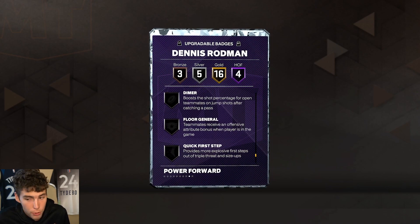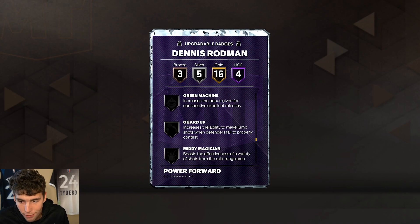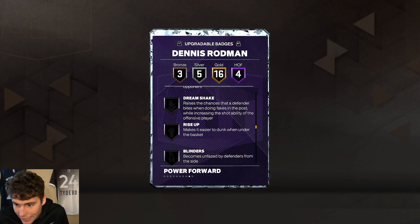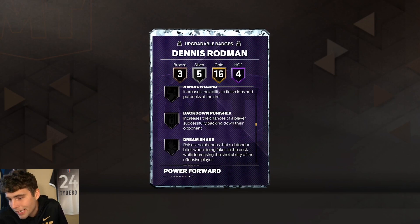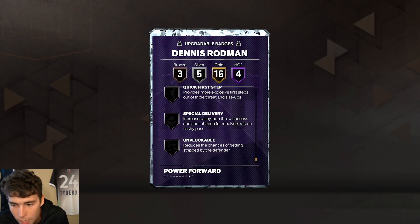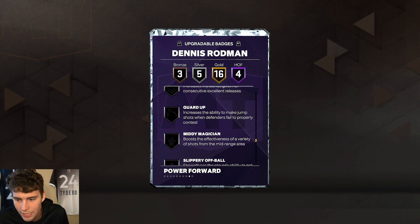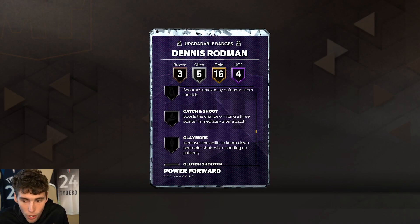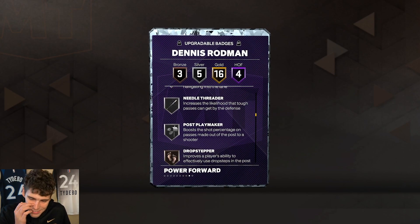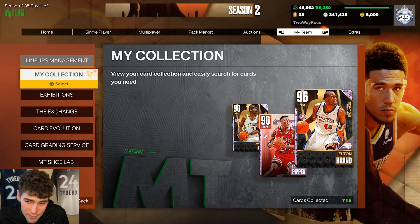With only 28 base badges, you'll need to add a lot. You want to give him Unpluckable, Quick First Step, Break Starter, and some shooting badges — at least Catch and Shoot. Vice Grip, Unpluckable, Quick First Step, Break Starter are priorities. Maybe Guard Up and Claymore too, but you really have to prioritize Catch and Shoot. That badge limitation is the tough part about Dennis Rodman specifically.